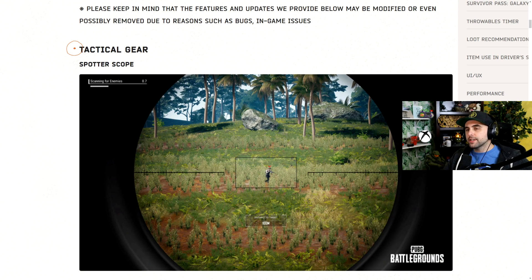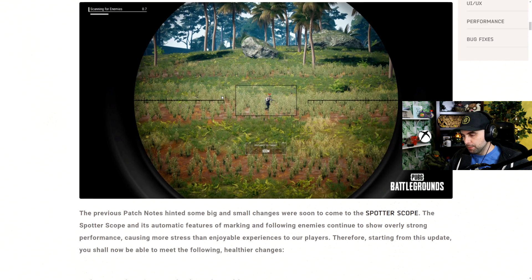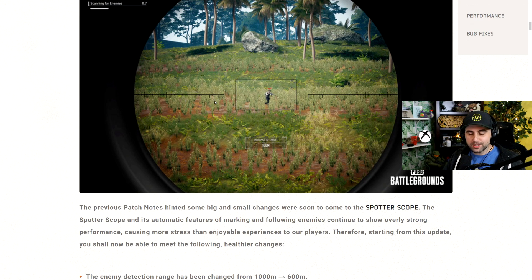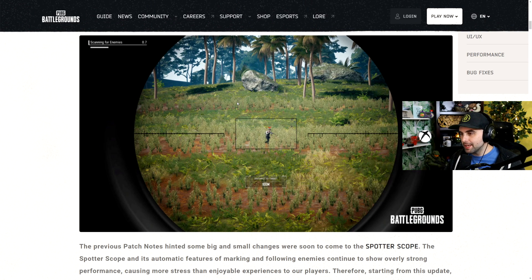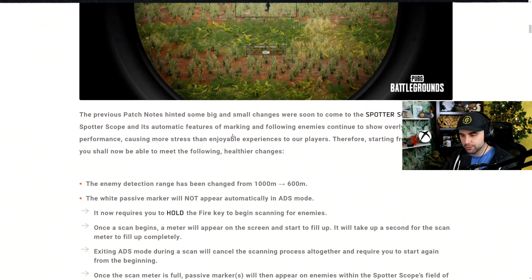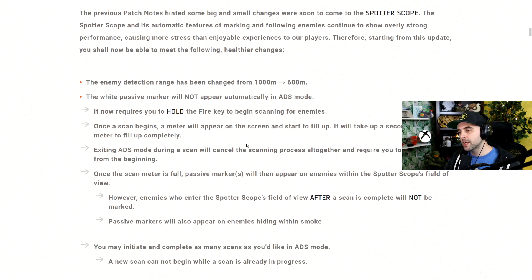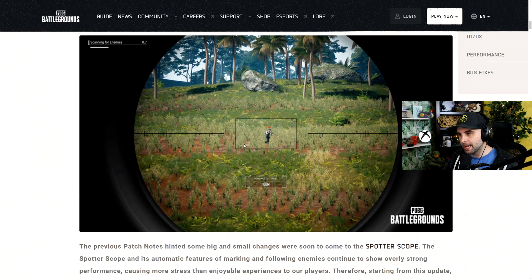One of the first things we have here is a nerf to one of the tactical gears, and this is the spotter scope. Honestly, there is a lot of text here. This is where the TLDR version comes in handy because they really did a big nerf to this thing. I was reading through it this morning and I was like, oh man, this is a lot to go through. I think I'm better off just explaining how it works in game now compared to how it was before.